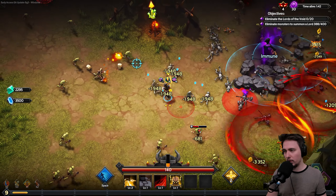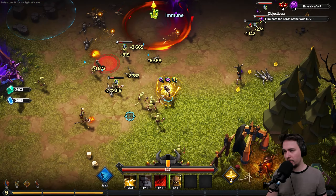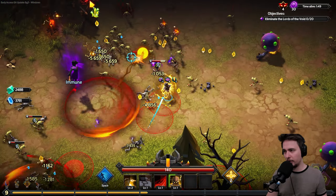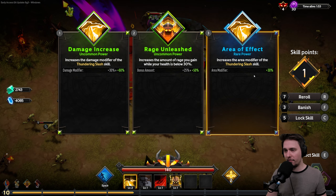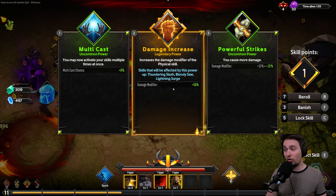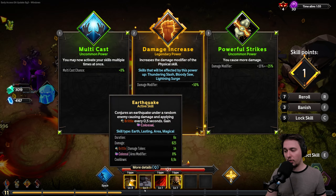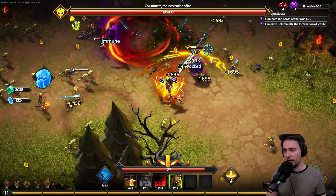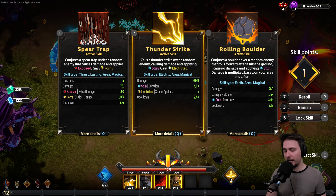Movement speed is nice to increase because later it's really hard to dodge with just dashes. Let's increase the area effect of Thundering Slash. Then damage of physical skills — for now it's three skills out of everything, so 50% bonus. Some of the Lightning skills we'll get will also be physical, so that's good.